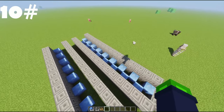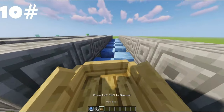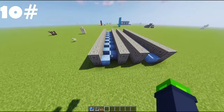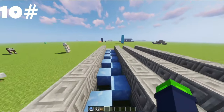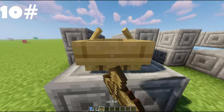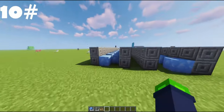Ice boats. Usually people make their ice paths like these, and it's pretty fast. But you're still using way too much ice than you actually need. Really, you only need one liner of ice, as shown here, because it's still as fast as the wider version.